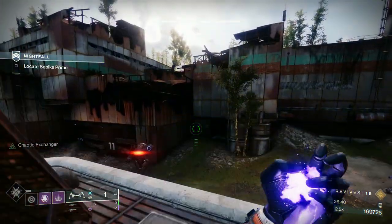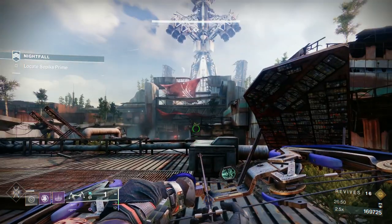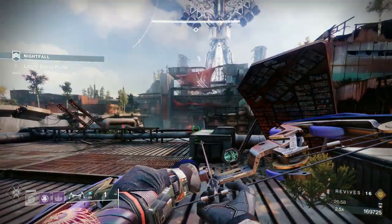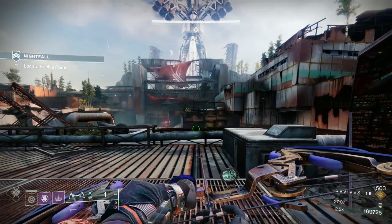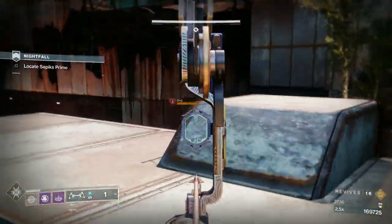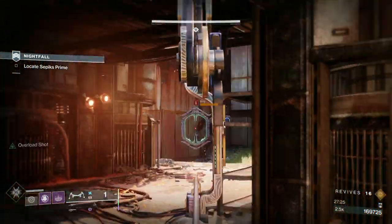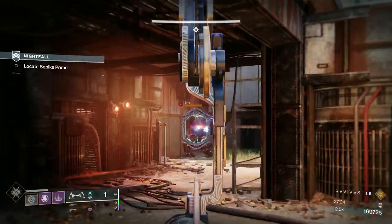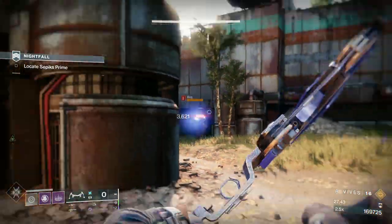Now we'll just see where the Brig is — throw a grenade down to him. The left-hand Brig — it's six of one, half a dozen of the other where he goes. I'm watching for the second ship and the left-hand Brig. Sometimes he'll push all the way to the far side, sometimes he'll push close to the building you're on. I think it's here where I've got to disengage the champion because the ship comes as I'm attacking the champion.